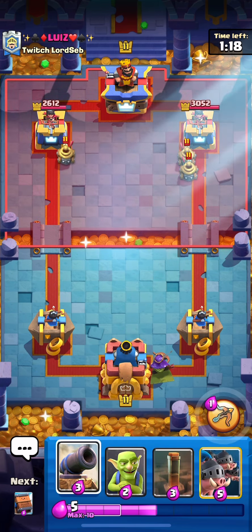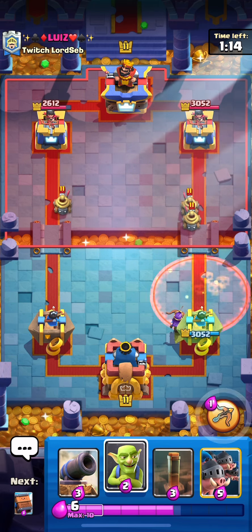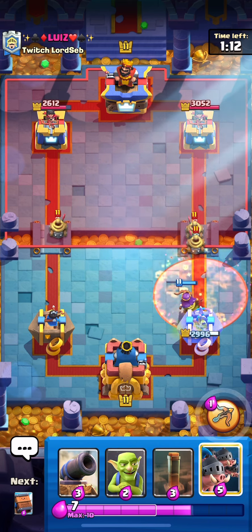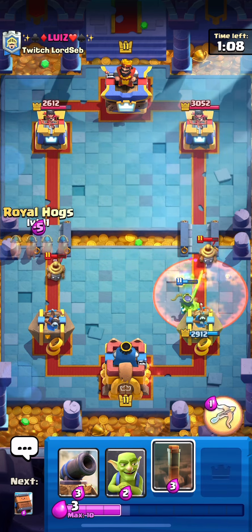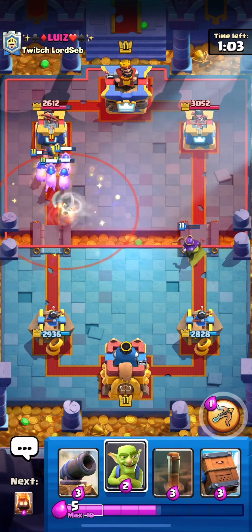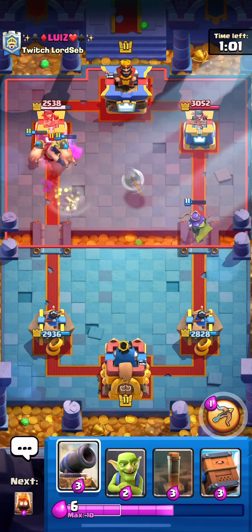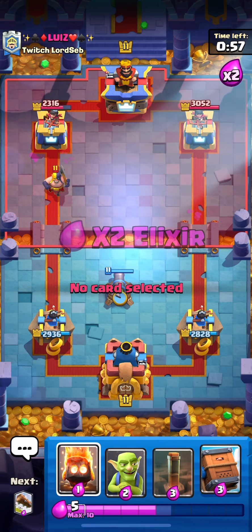It's also good against a lot of other stuff — maybe not Golem or E-Golem, but nothing's good against Golem. That's a bad Poison from him — actually, he kills the Queen, so it's not horrible, but still I wouldn't have done that. He goes Executioner-Tornado. He just spent 8 Elixir on 5 and still took a ton of damage — that's really good.